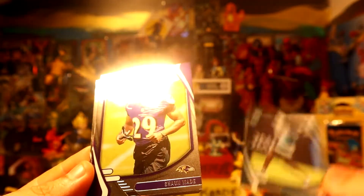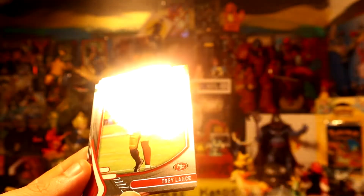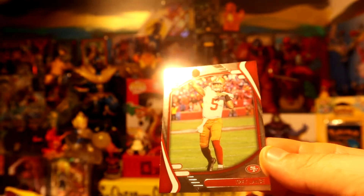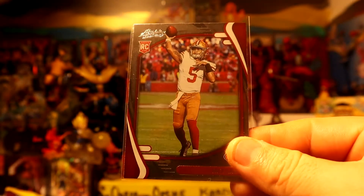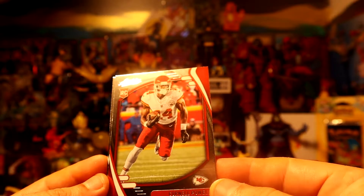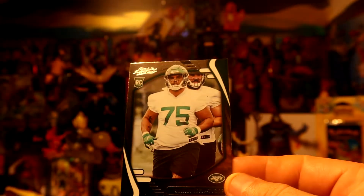Let's see what other rookies we have here. We have Camp for the Jaguars, Wait for the Ravens, Lands for the 49ers — pretty sweet. Pretty nice. We have Ozai for the Bengals, Edwall for the Rams, Powell for the Chips, and Baron Tucker for the Jets. Mr. Kin green. Alright, one more pack — what can we get!